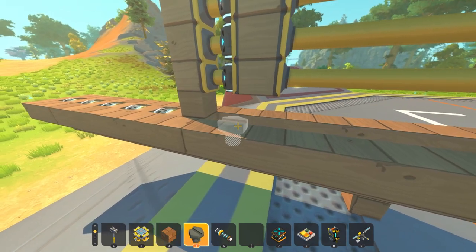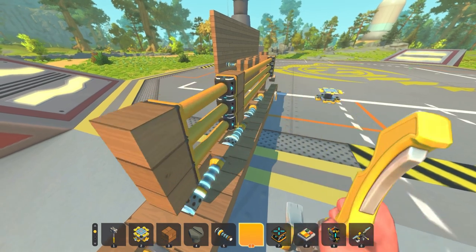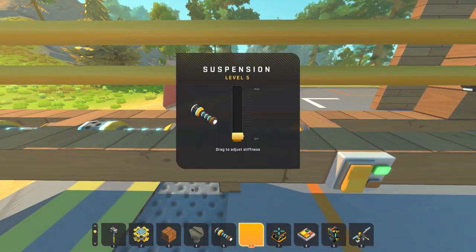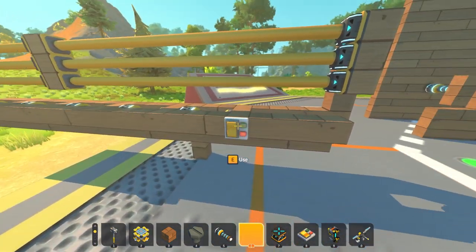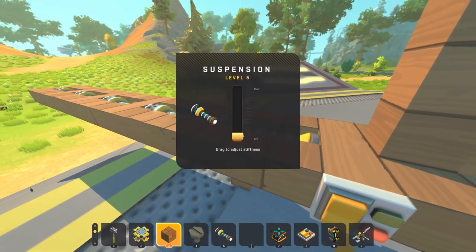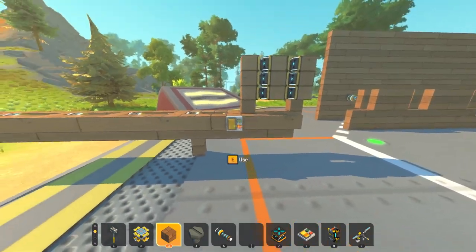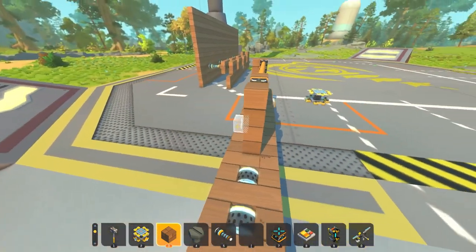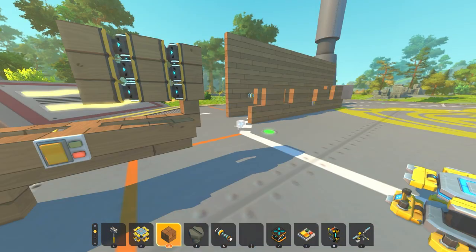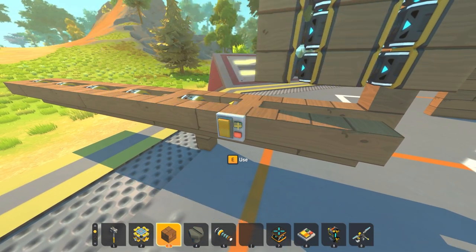That seemed better. Does it launch? It did, but it wasn't very — okay, it did and it was definitely very fast, I just keep forgetting to turn these up. Let's try that again on full power. Way better! I wonder — can this launch a seat? I kind of want to try it.